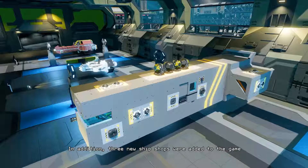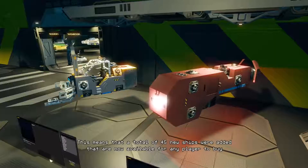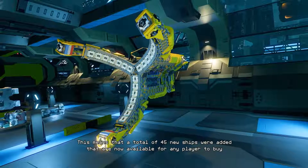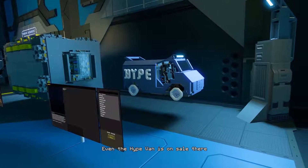Three new ship shops were added to the game, each filled with only player-made ships. This means that a total of 45 new ships were added that are now available for any player to buy. Even the hype van is on sale there.